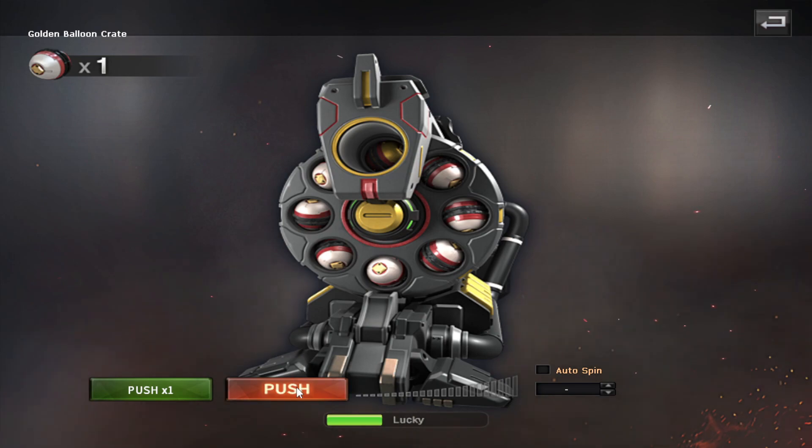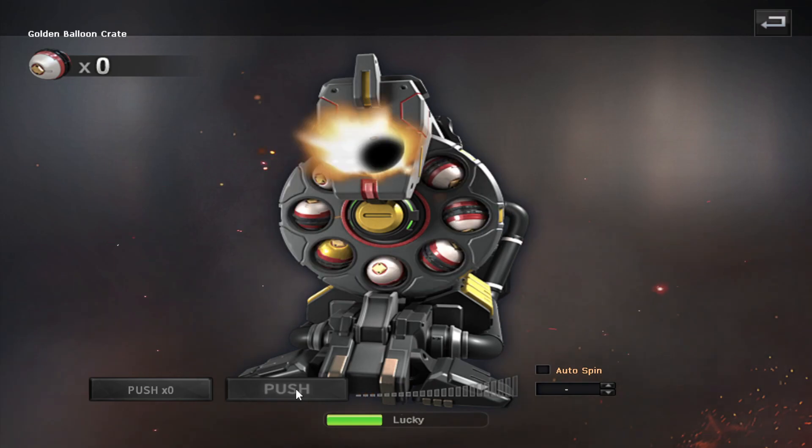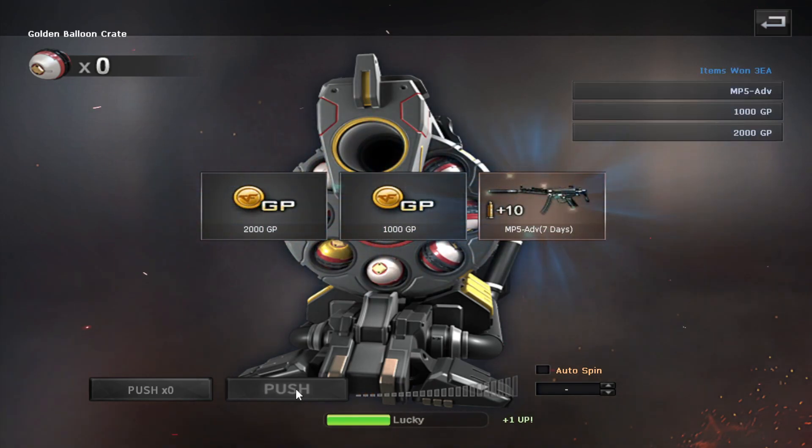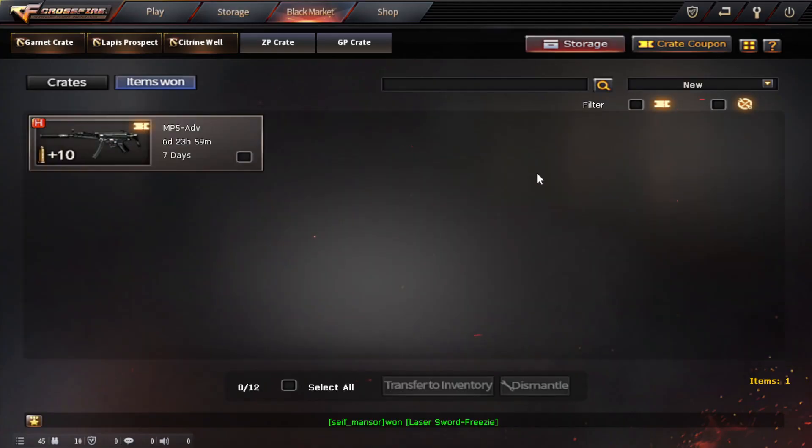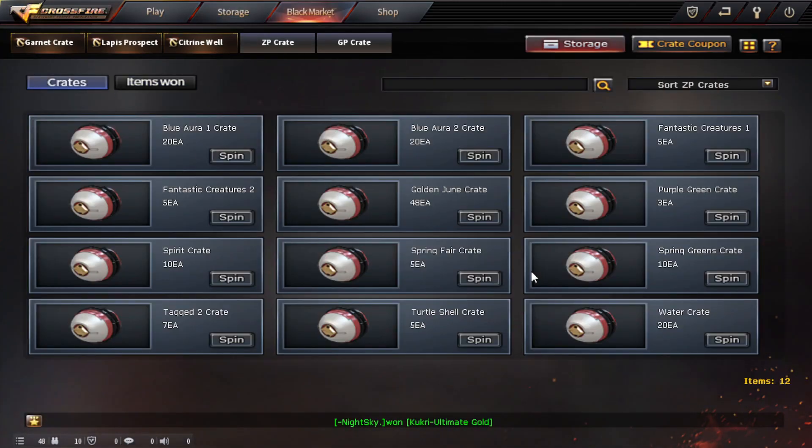Let's start with this one lonely golden balloon crate. Let's see what this is all about. Oh, just got a few GP and a coupon. Well, that was very weird, but okay, I'll take it.